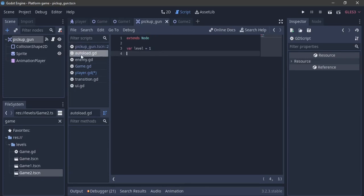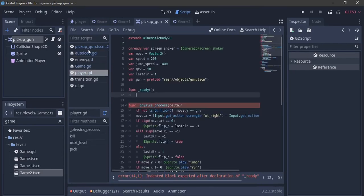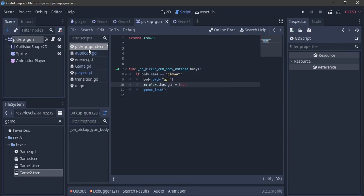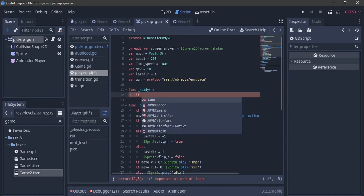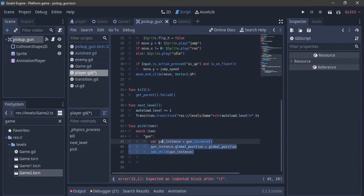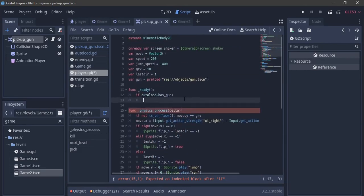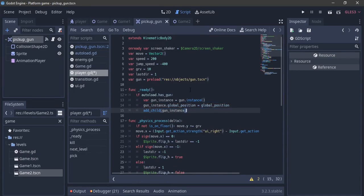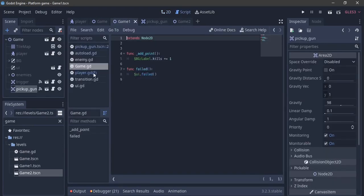In the player script, add a ready function. In the pickup gun script, when we pick the gun, set autoload.has_gun = true. In the player's ready function, check if autoload.has_gun is true, and if so, instance the gun right away - the same instancing code we wrote for picking up. This way, when we transition to a new level, the gun is re-instanced on the player if it was already picked up.